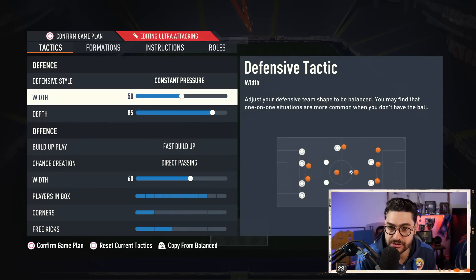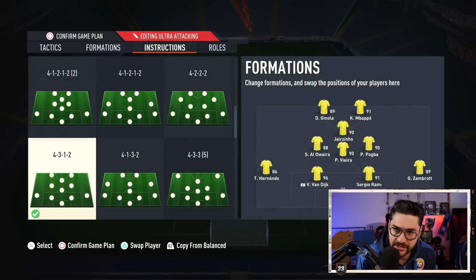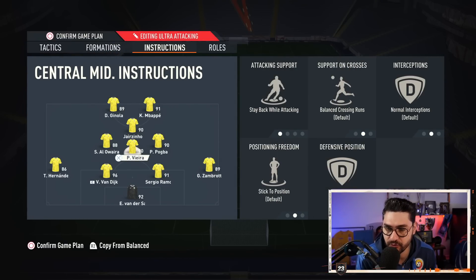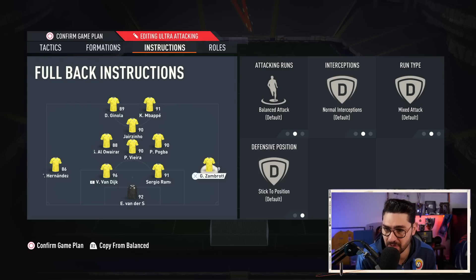4-3-1-2: constant pressure 50-85, fast build-up, direct passing 68-12. Instructions: just stay back while attacking, cover wing for Vieira, Jorginho stay forward, the rest are unbalanced — haven't changed anything.